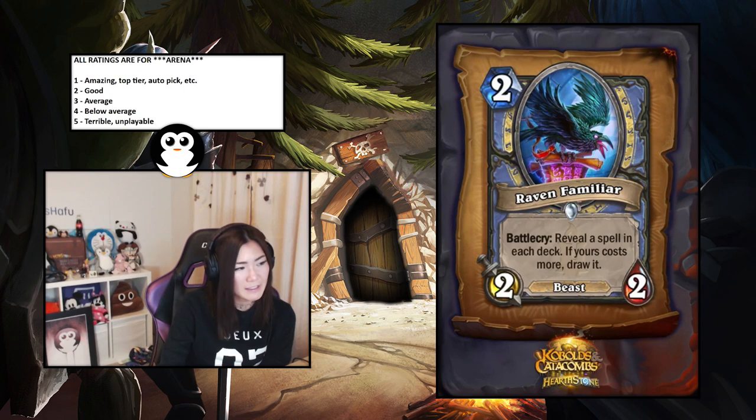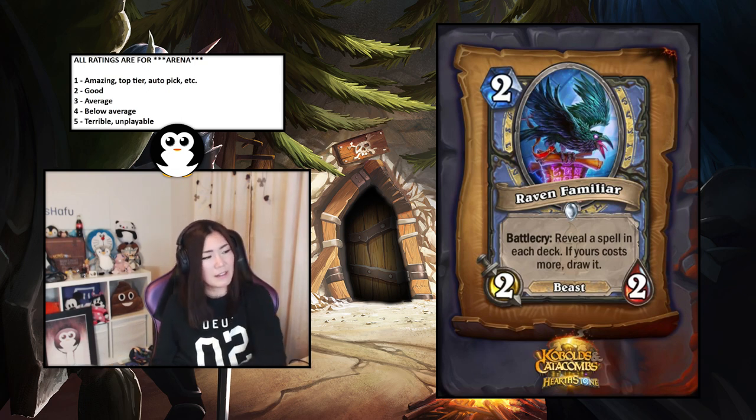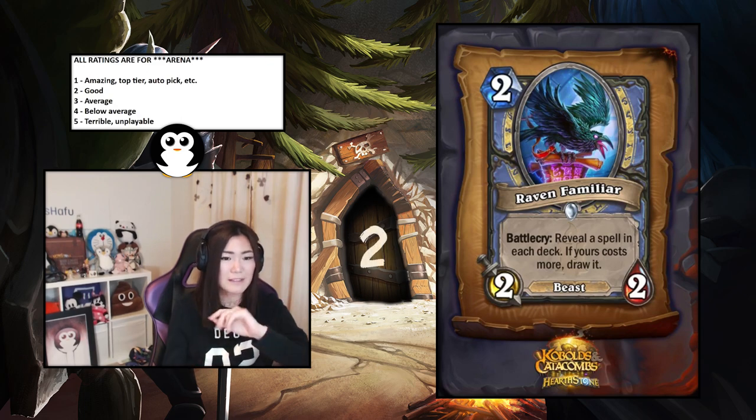Raven Familiar — Mage, two-mana two-two, reveal a spell in each deck; if yours costs more, draw it. Mage spells are pretty expensive so you have a very high chance of drawing. It's a two-mana two-two which is not too expensive, and you get more information about your opponent's deck. I'd say this is a two — good.